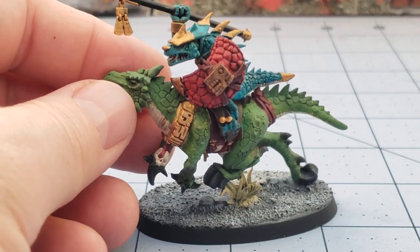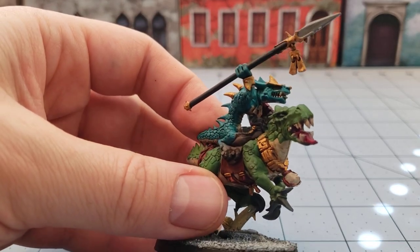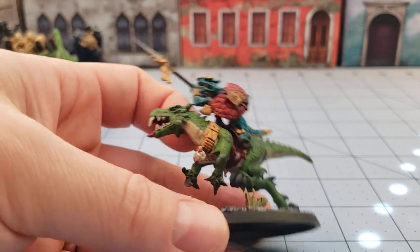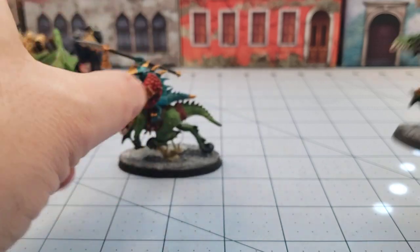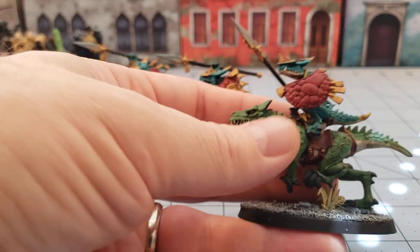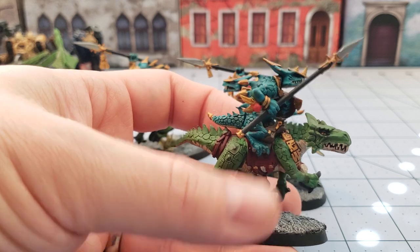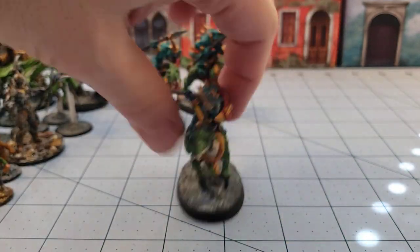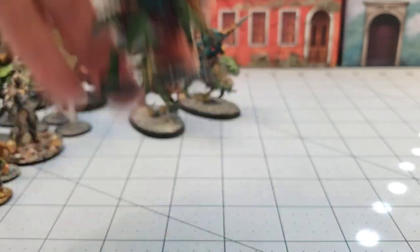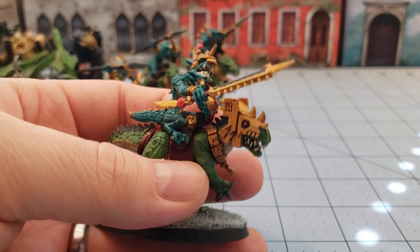I finally got around to finishing up some of my remaining Saurus Knights — I think that's what they're called now. Simple paint job, but we got four of them done. I mostly did the ones with the spears, trying to at least make them look decent — tabletop acceptable. There are some really harsh sloppy paint lines, especially on the underbellies, but I'm not going to care. They're done, done enough. And we got the unit leader here too.